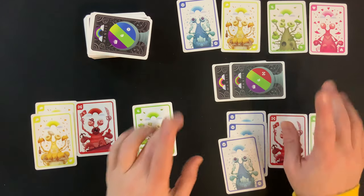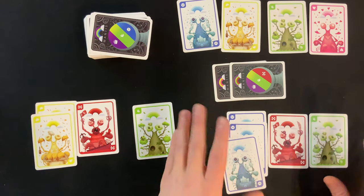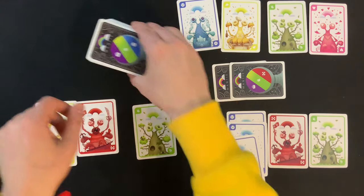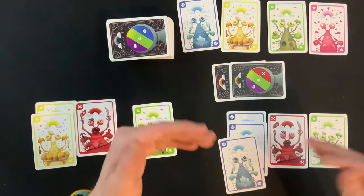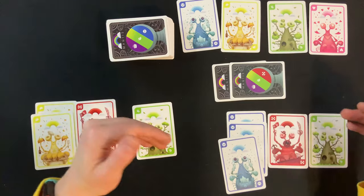A few minor rules: if you ever run out of cards in your main area, you just keep playing, and on your turn you're going to try and steal to gain some cards. Also, if the draw pile ever runs out, the player with the most cards in their score pile wins. If there's a tie, the tied player with the most cards in their main area wins. If there's still a tie, you share the victory.